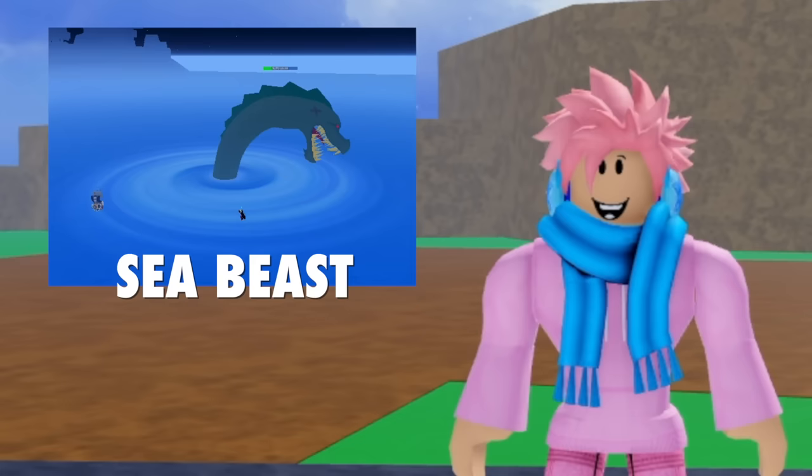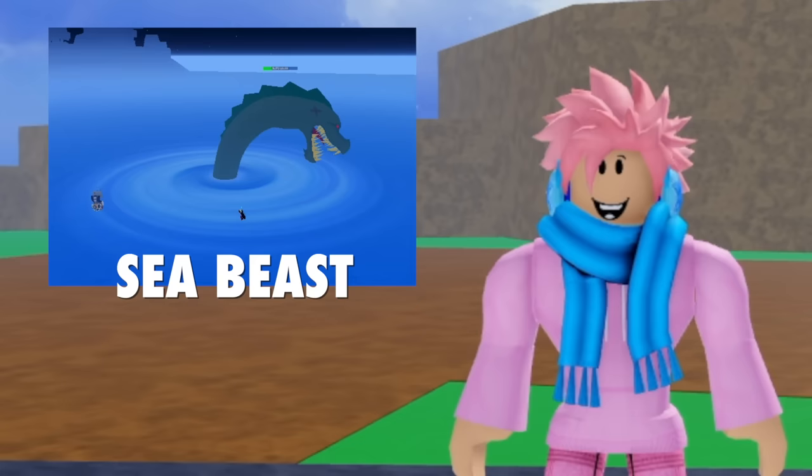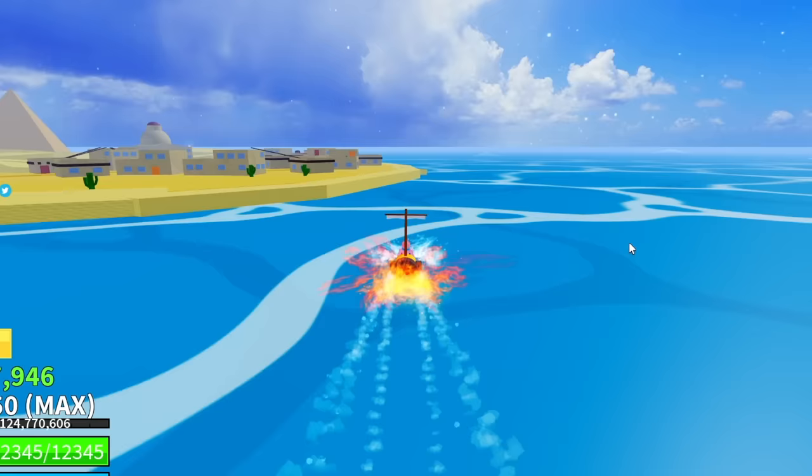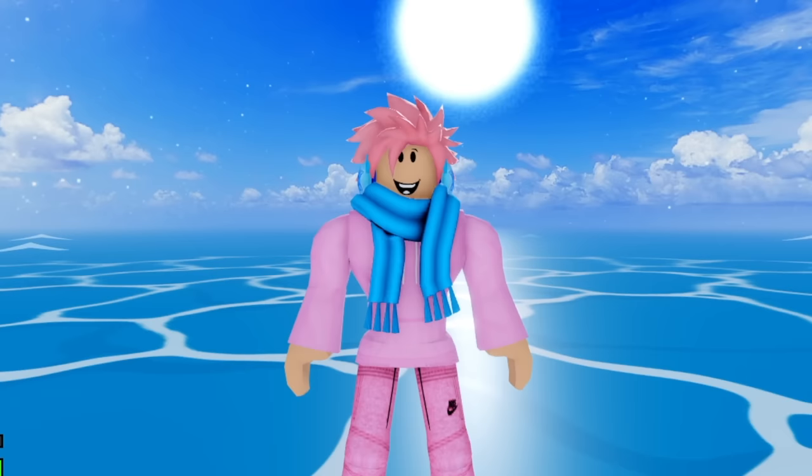Everyone knows the current sea events in Blox Fruits: the Sea Beast, Rumbling Waters where three sea beasts spawn in, the Mirage Island event, and the Raid where enemy ships attack you. But back in the day, none of these existed — there were literally no sea events in the game, which means no sea beasts, no ship raids, no rumbling waters, and no mirage island. That would have been pretty boring, but I'm glad they have these now — they make the game a lot more interesting.